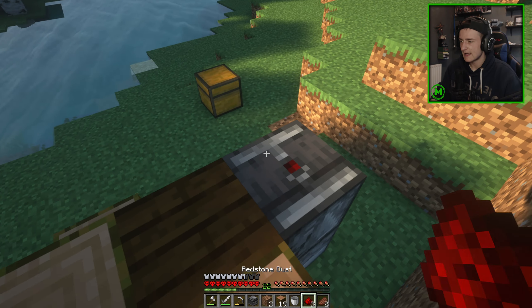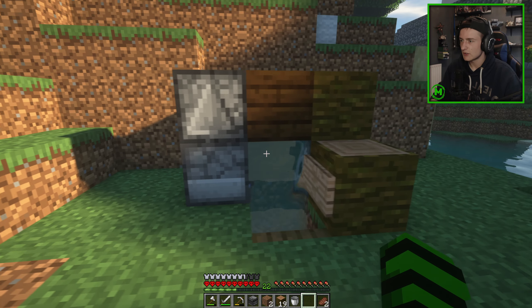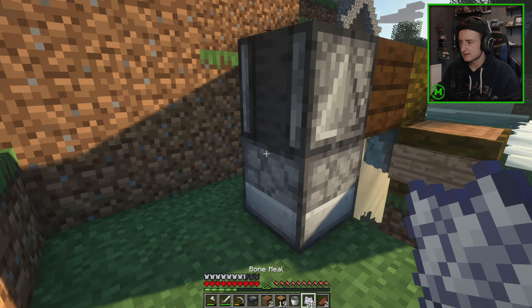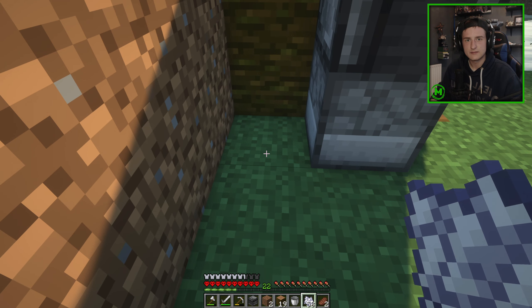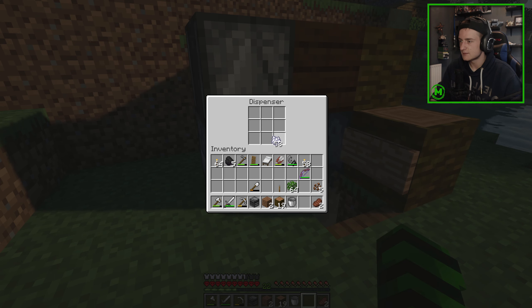At the top we're going to have redstone going all the way over. Once you've done that, grab your bone meal — I'm going to have to split it — and put it in your dispensers. You could put hoppers here and then put them in chests, fill your chest with bone meal, but for me I'm just going to use normal bone meal.